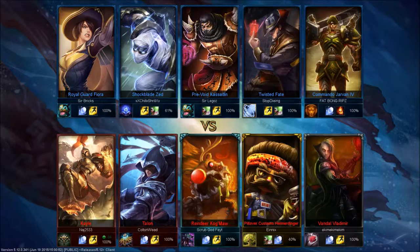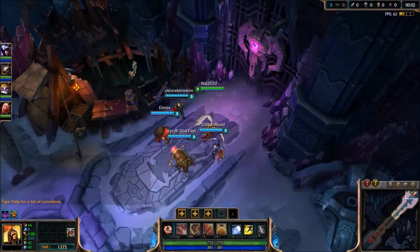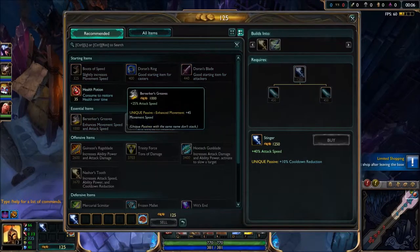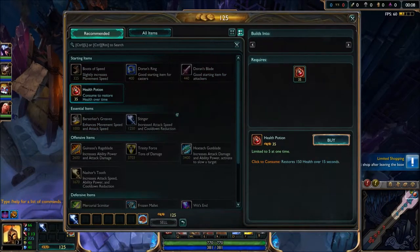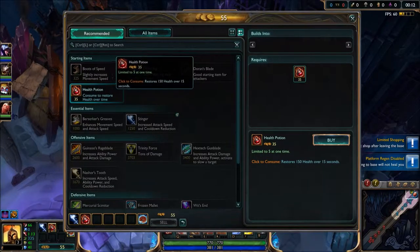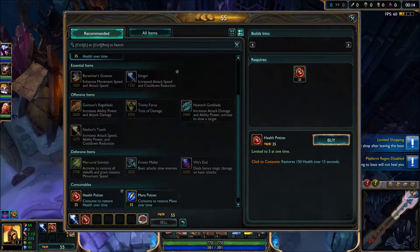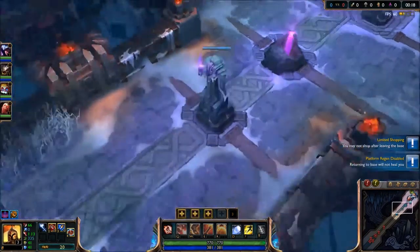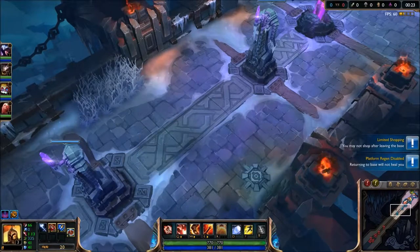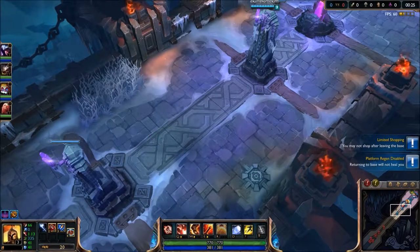Let me cut the video here and wait for everyone to load in, because Zed is going to take a while. Okay, we're back. We just got into the match. Start with Nashor's Tooth, then some pats. Hopefully we don't die instantly. Mana is also important for Kale. Her heal kind of sucks, but you kind of want the E and the Q to burst.